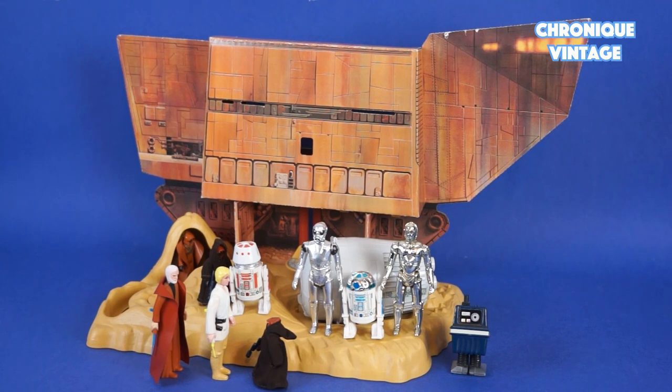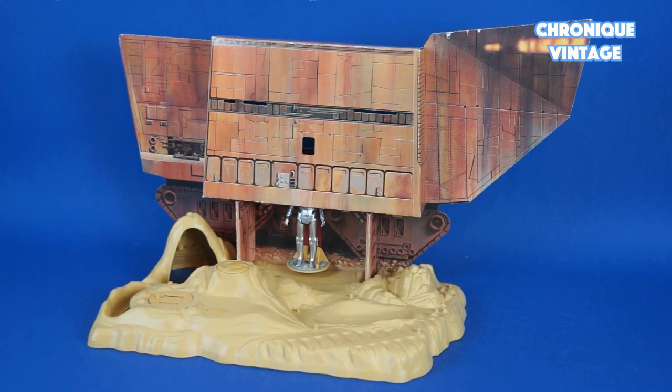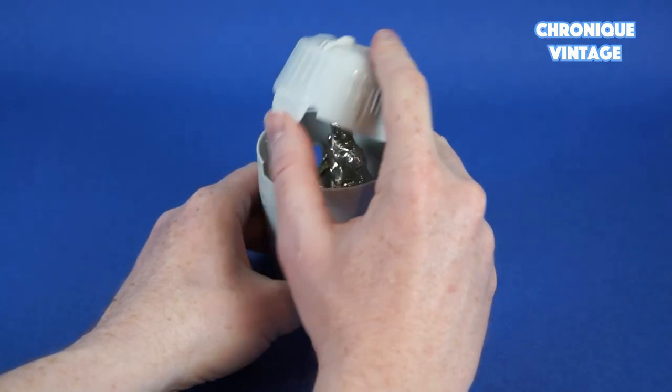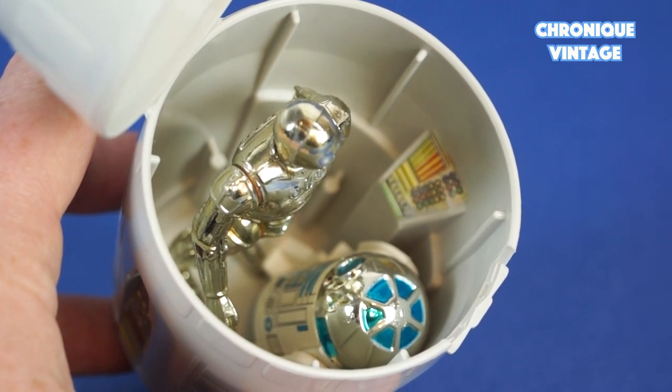This playset is divided into three zones: the R2-D2 and C-3PO escape pod rocket zone, the droid storage compartment elevator zone, and R2-D2's Jawa attack zone. The escape pod opens from the top, where R2-D2 and C-3PO can fit into the pod pegs.